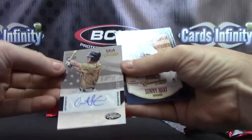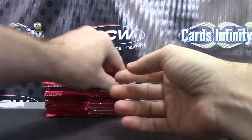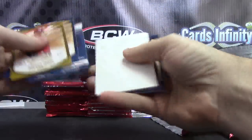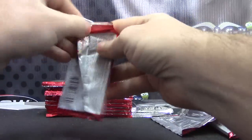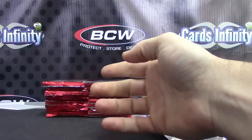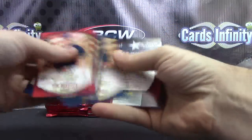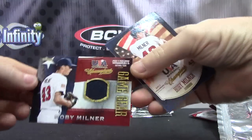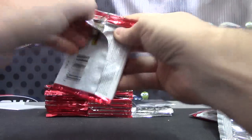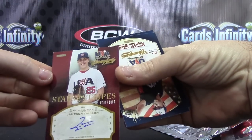Austin Casino — oh, that's an autograph, $2.99 certified. Obie Milner Relic Card. Obie Milner Relic Card. Jersey Jameson Talon Stars and Stripes 610 of 800.